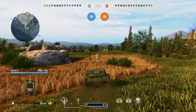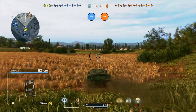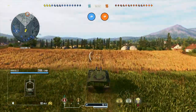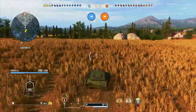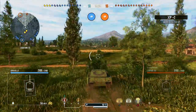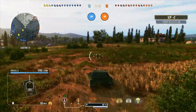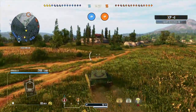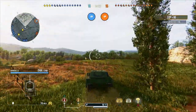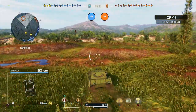Here I'm going to charge straight up the centre of the map, straight towards the enemy base. The objective of this particular game for me is to get as much spotting assist as I can achieve safely on this map. So I'm not going to focus too much on shooting the enemy, just really spotting the enemy, which I seem to be doing reasonably well here. Seven enemies spotted so far and racking up, hopefully, a fair bit of spotting damage.